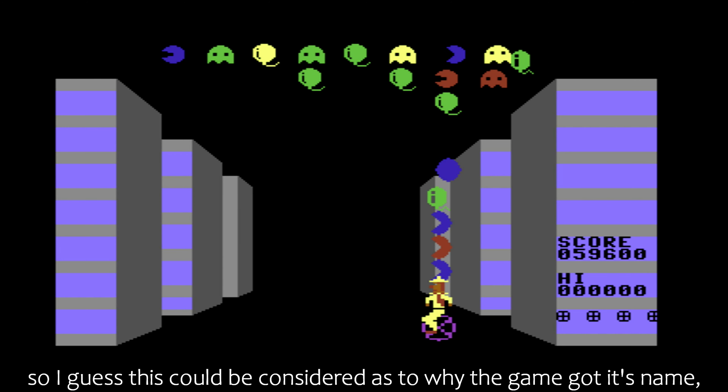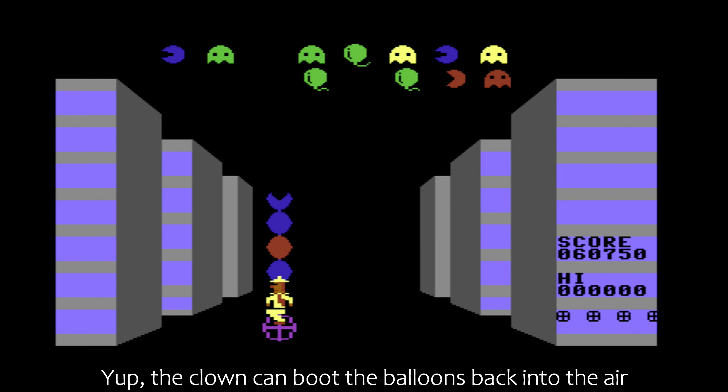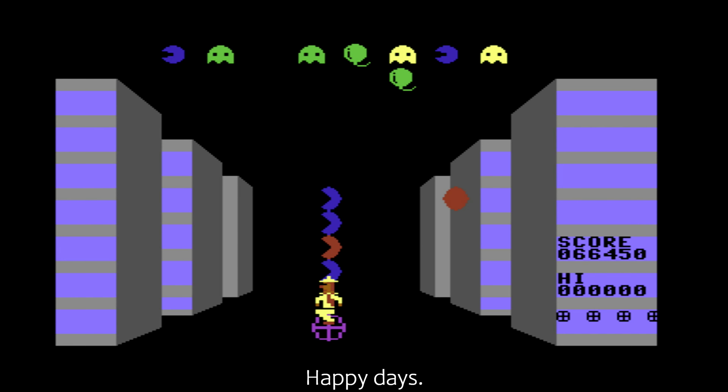So I guess this could be considered as to why the game got its name. The clown can boot the balloons back into the air by using his massive clown shoes and super akimbo legs. Happy days.